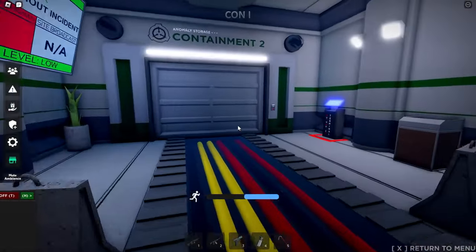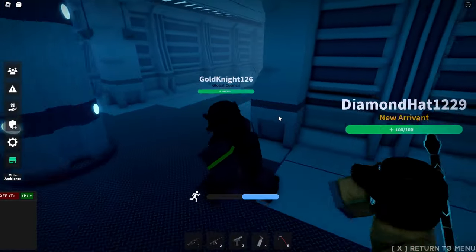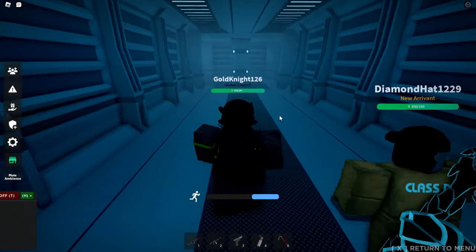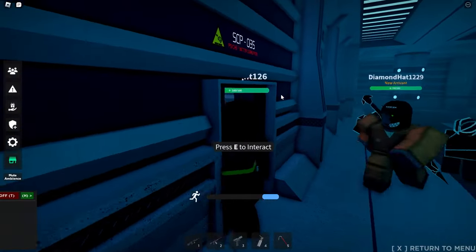Going out of Con 1, we go into Con 2 with SCP-035. This is probably the most breached SCP because it's probably one of the most easiest. To breach SCP-035, you can either get a Class D as Chaos Insurgency and lead him to get SCP-035, or you could go solo as a Class D to reach SCP-035.